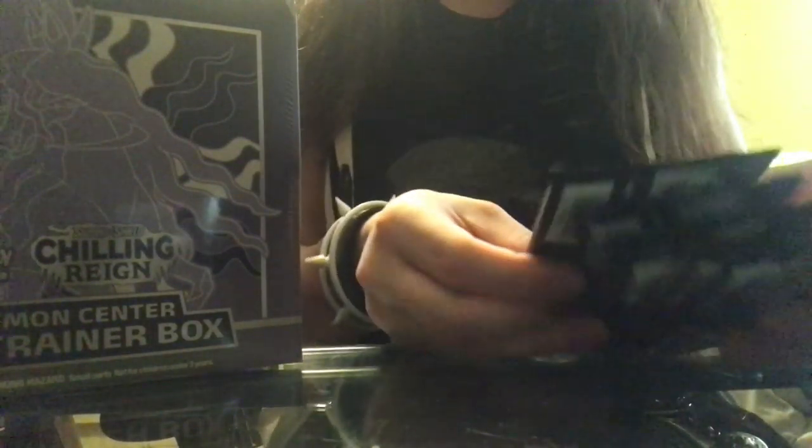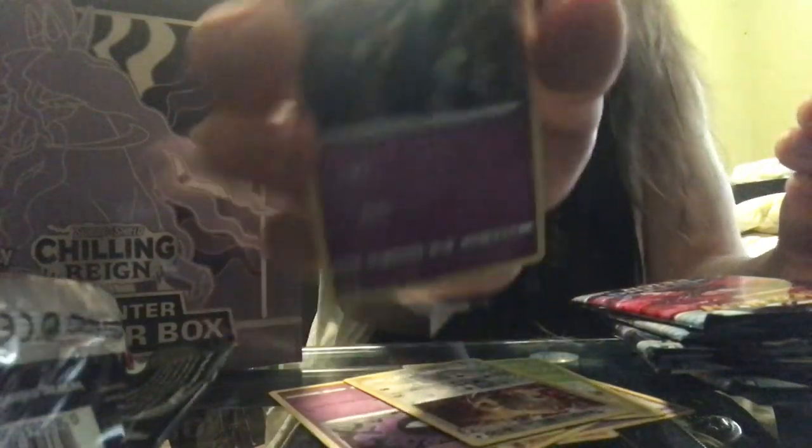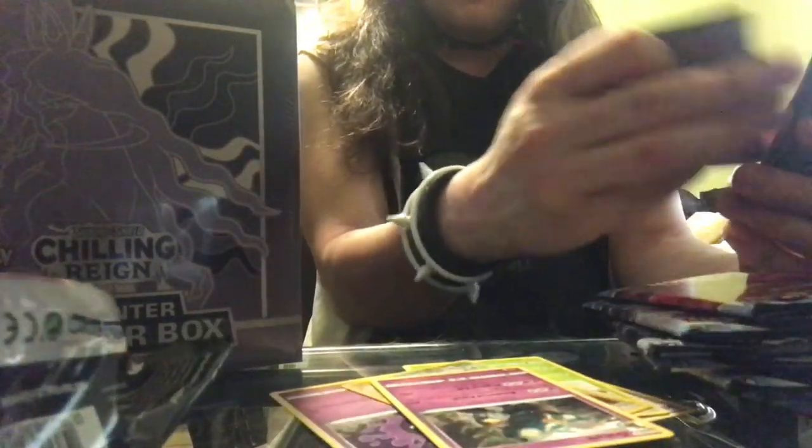Alright, let's get started. First pack. We got a Larvesta, Inkay, Rockruff, Yasli, Ladyva, a Tauros Reverse Foil, Golurk, Fighting Argy, Kermit the Fog Crystal, Broly, and one code right there for whoever wants it.